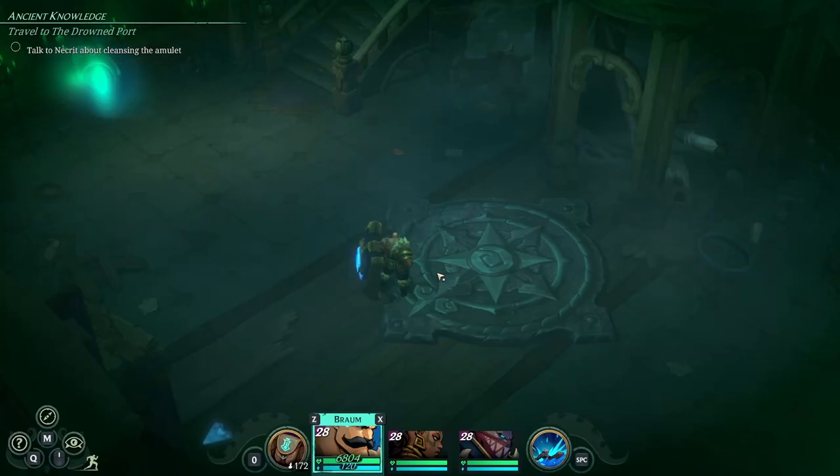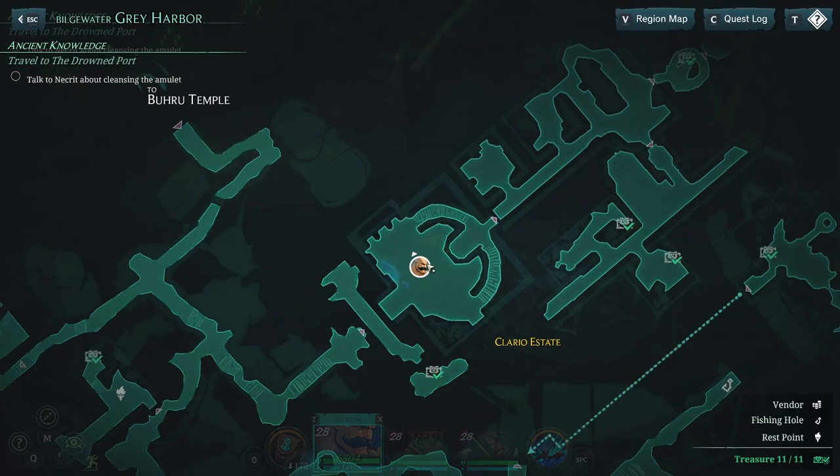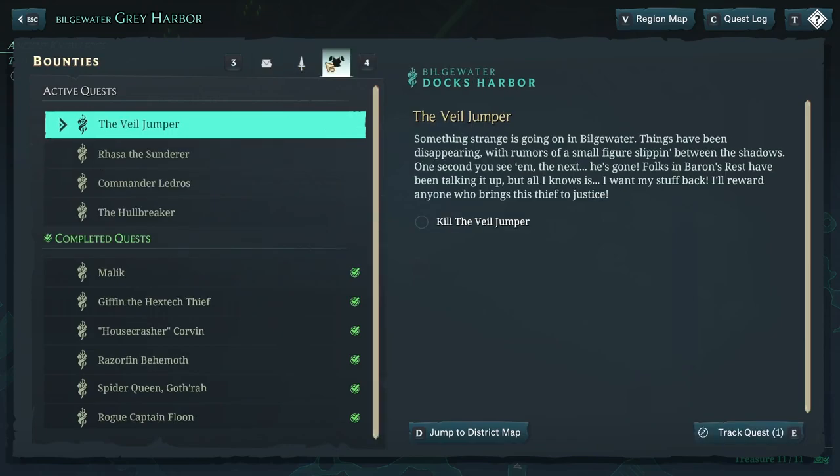Hello everyone, this is Serious Trivia. Welcome back to another episode of our Ruin King Let's Play. We're back in Grey Harbor, tackling some side quests before we go to the Shadow Isles to find the Borough Forge so we can fix the necklace that can contain the Ruin King Viego. We need to find the fort from Necret, but first we have a few side quests to tackle, including a couple of bounties.